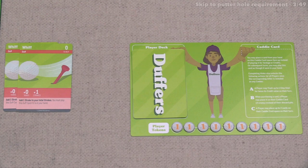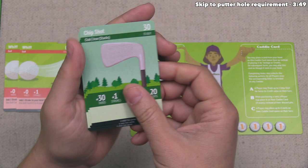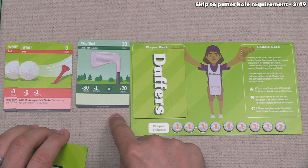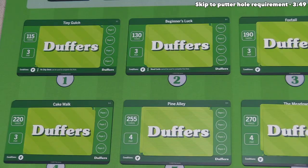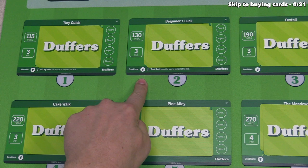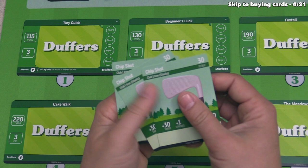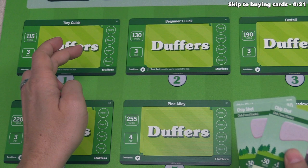Now we have three chip shots. They each show that they add 30 yards and one stroke, or they can add 20 credits. Whenever you play a card with an 'or' like this, you have to decide which of these two things it is going to help with. We could play all three for yardage to get 90 yards, but that's not even enough for the shortest holes. Every hole has a condition listed at the bottom, and every single one shows a P — meaning you must play a card that acts as a putter. Chip shots don't count as putters, so even with enough yardage we couldn't complete a hole. No one has a putter in their starting deck, so for the first two turns players will only be buying cards.